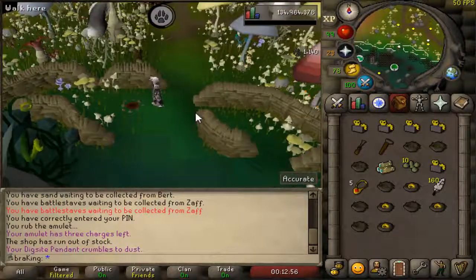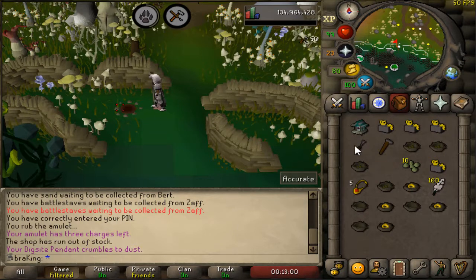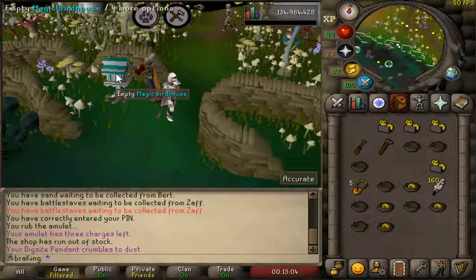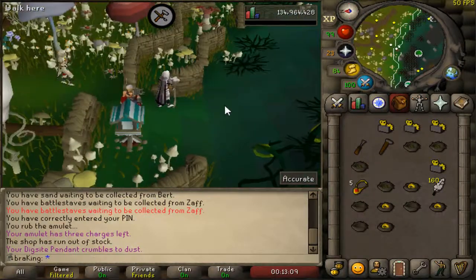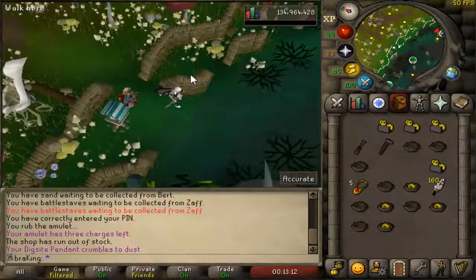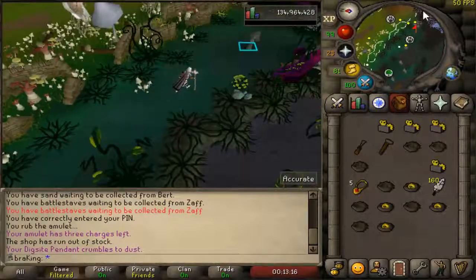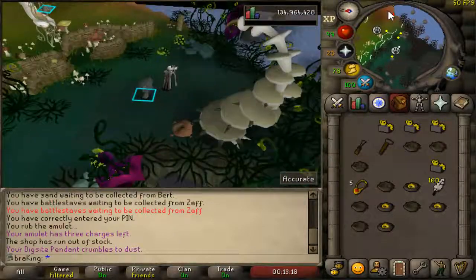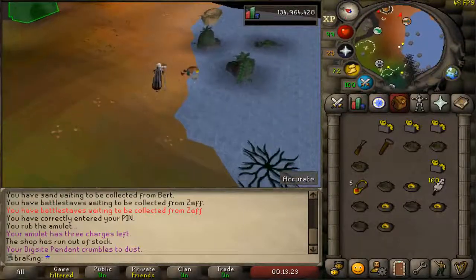There we go — just did the last one and we're done with the birdhouse run. That's how you do a birdhouse run — it's not that hard. Now you'll be banking bird's nests and banking out 200 million hunter XP in no time. Thanks for watching.